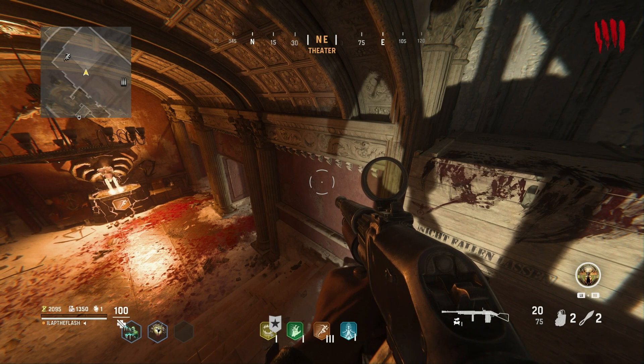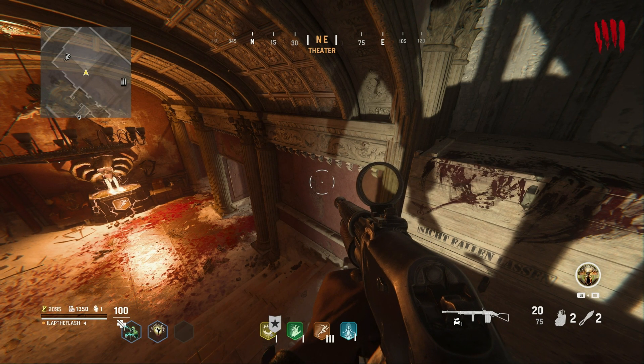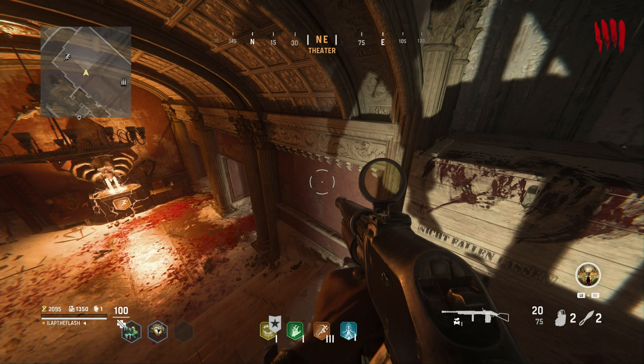Today I'm showing you a god mode glitch that you can use to max out your camos on two different guns at a time. Once you're in, you're in.